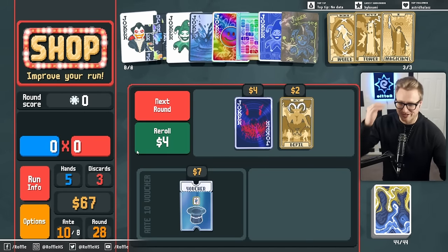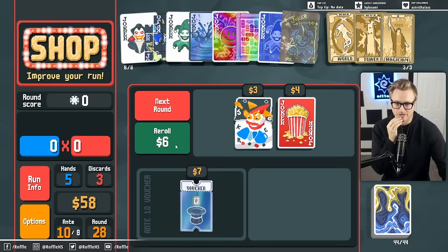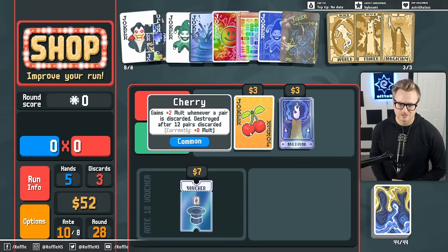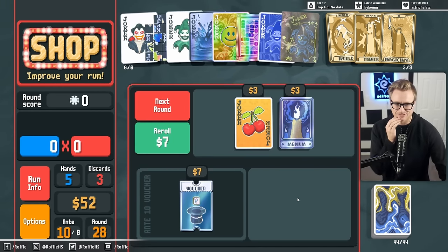Yeah, if only the Vampire came early — I'm not complaining because it did show up, but this would have gone just turbo nutty if it did. Against plus two mult whenever a pair is discarded, destroyed after 12 pairs are discarded. Okay well, I don't have the capacity to discard.